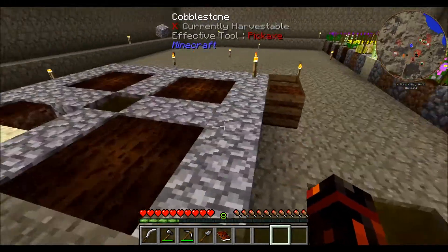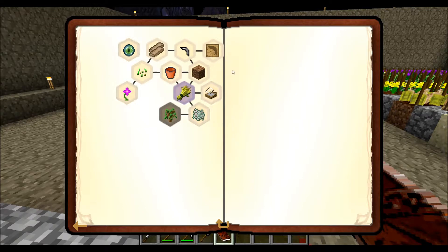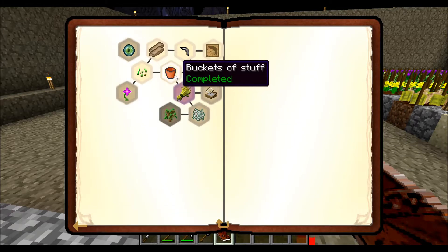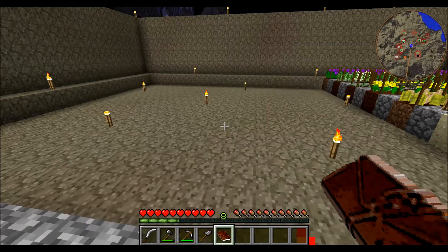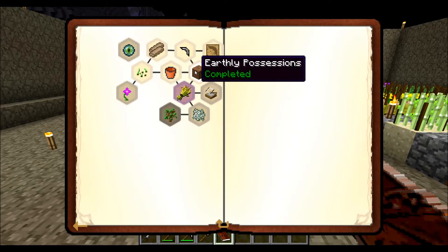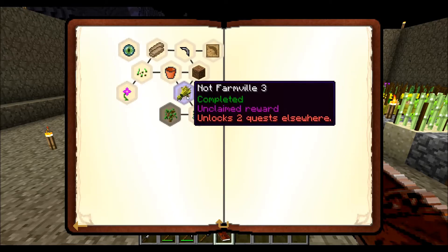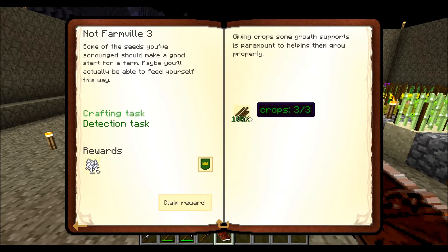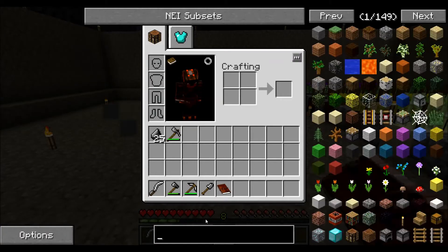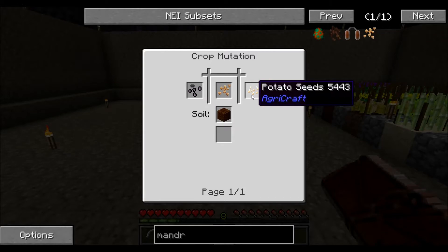Continuing with the quest book: I completed 'Grass Pink at Straws' which was just going around hitting grass, and 'Buckets of Stuff' which was making a clay bucket. 'Earthly Possessions' was mining cobblestone and dirt. 'Not Farmville 3' involved getting crop sticks, wheat, sugar canes, and mandrake root — that required some mutations to get mandrake seeds, which are just belladonna seeds and potato seeds combined, so fairly easy.